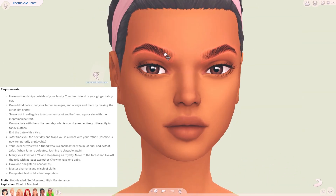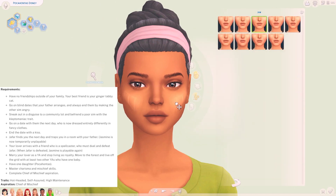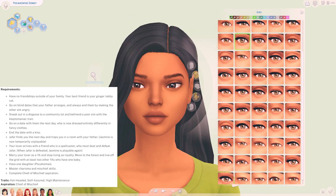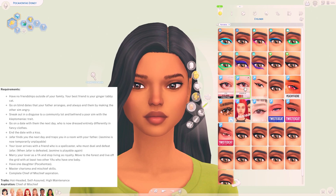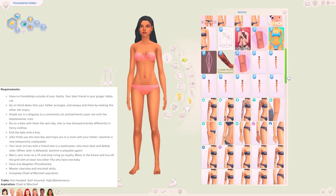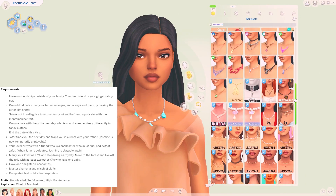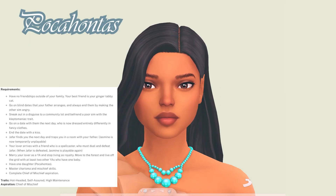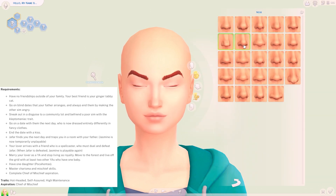Generation 6 is Jasmine. Belle must die when Jasmine is a child, and Jasmine's father is still scared of the outside world because of his past, so he keeps Jasmine locked in his castle for her safety. When Jasmine's elderly grandfather dies, her father enlists the help of an adult spellcaster, Jafar, to help look after Jasmine. Jasmine's traits are hot-headed, self-assured, and high maintenance, with her aspiration being chief of mischief. Jasmine must go on quite a few blind dates that her father arranges but she never has any interest in them. Eventually she'll sneak out and meet her Aladdin, there will be a big fallout with Jafar, and Aladdin will come and rescue her. After this they get married, stop living as royalty, move to the forest to live off the grid, and move in with two other Sims who also have a baby. Jasmine and Aladdin will have one daughter, Pocahontas, and this group of Sims will become like a little tribe ready for the next generation.